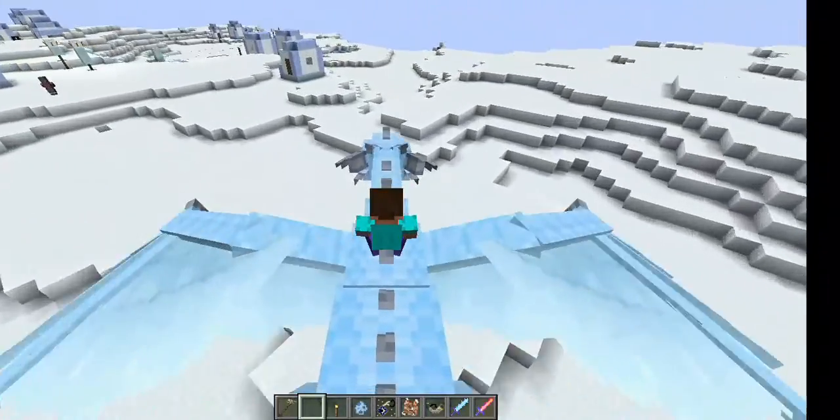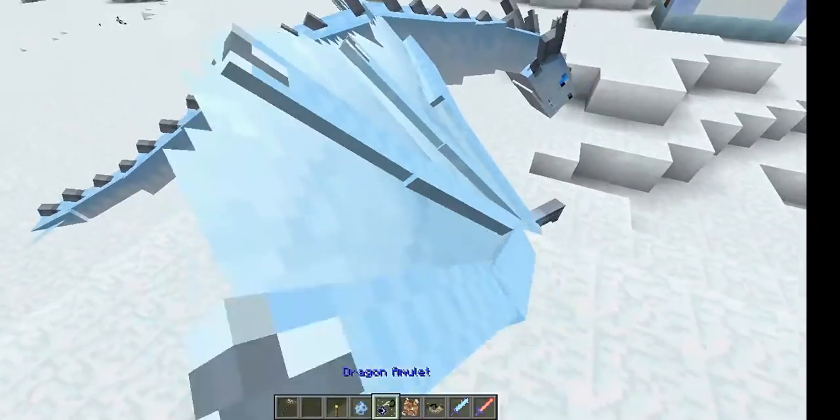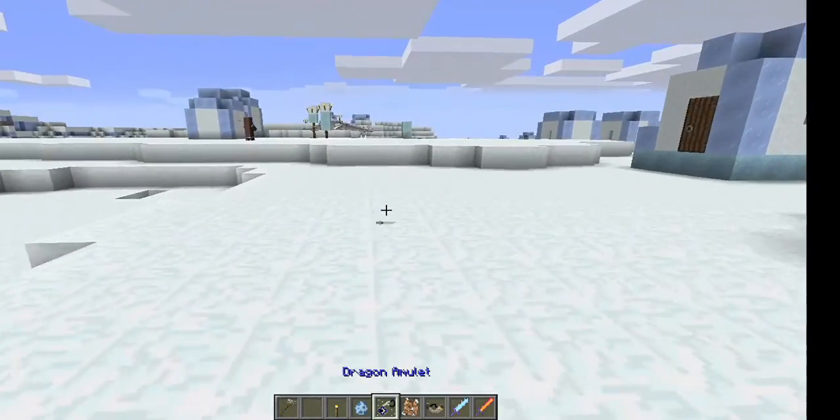This is pretty much the ice dragon or fire dragon. The water dragon is right here. I already did the other mod showcase covering the other dragon types.